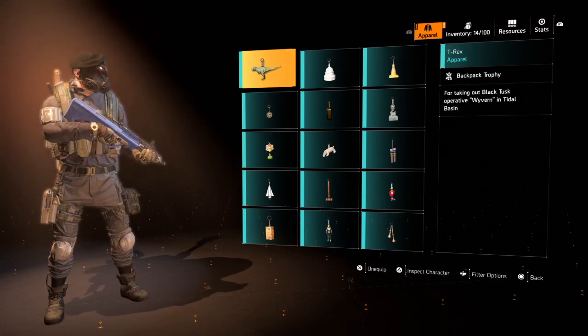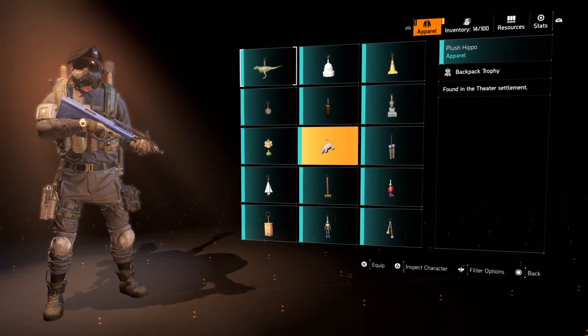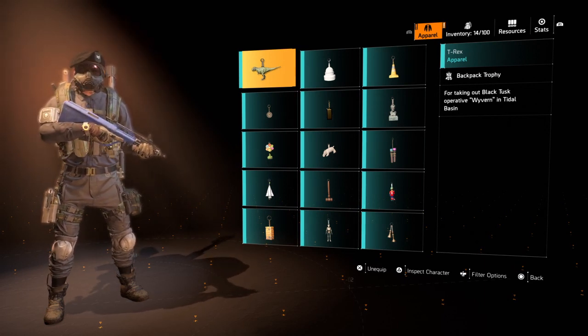What's up guys, DayZeroGaming here. Today we have the T-Rex Backpack Trophy. If you want any of these other backpack trophies I have, they are all on my YouTube channel. The T-Rex one says for taking out Black Tusk Operative Wyvern in Tidal Basin.